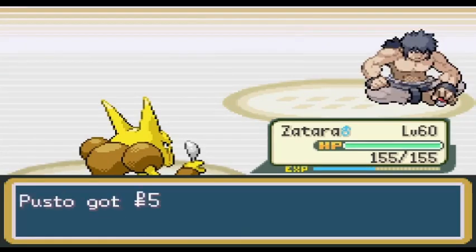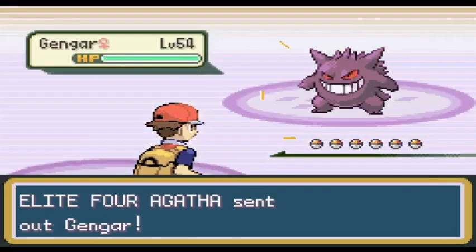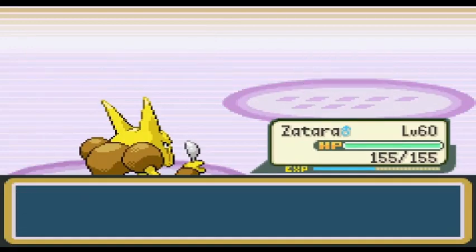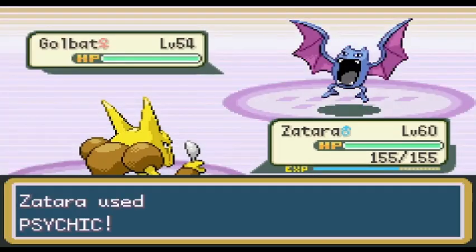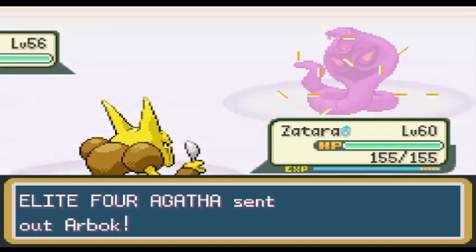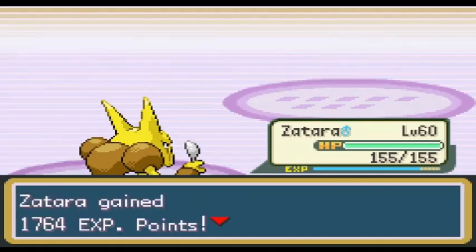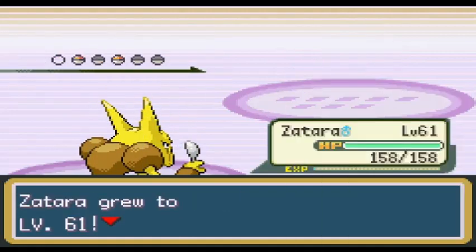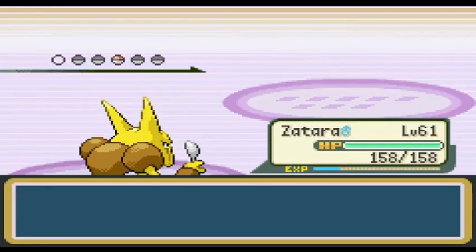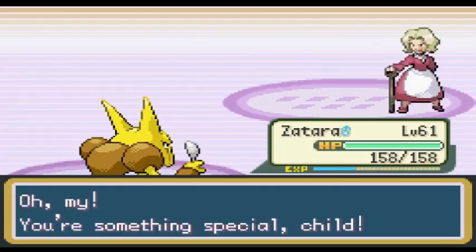I healed up Chloe and moved on to Agatha. She claims to be a Ghost Trainer, but she has a Golbat and an Arbok — all of her Pokemon are Poison types, so in reality she's a Poison Trainer. The best choice against a Poison Trainer is Zatara, so I led with him. When you have an Alakazam on your team, there isn't much a Poison Trainer can do against you. It's an easy one-shot sweep with Psychic. Agatha has been the easiest Elite Four member to fight. After sweeping her aside, I used an Ether to restore PP for Psychic. It's time for Lance — the last Elite Four member before battling Gary for the last time.